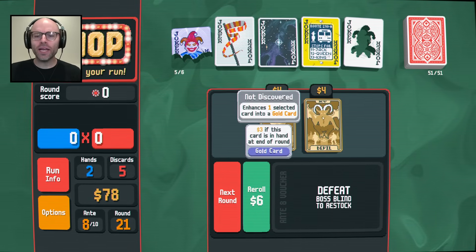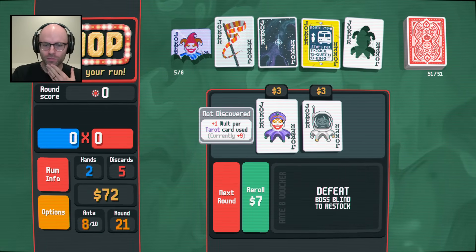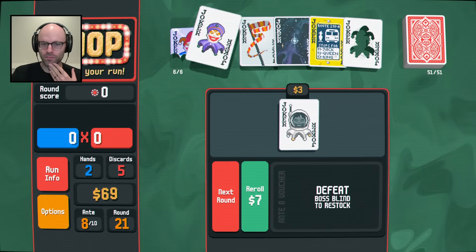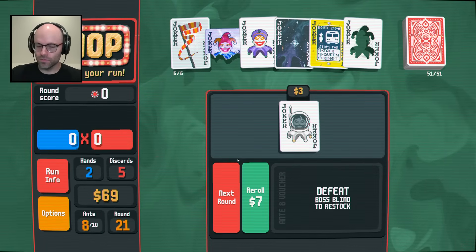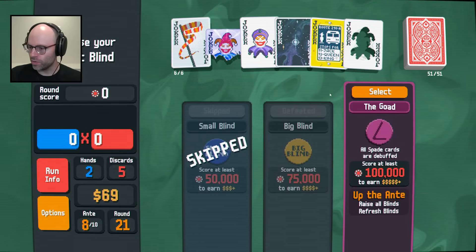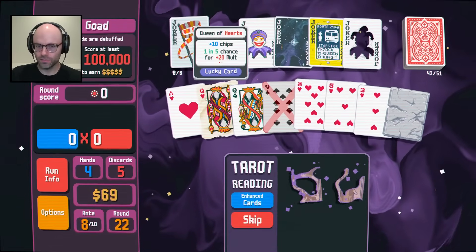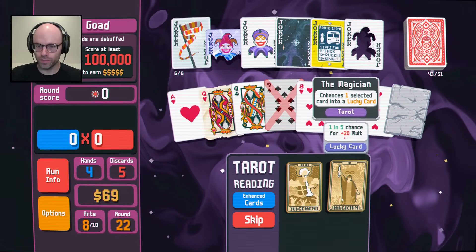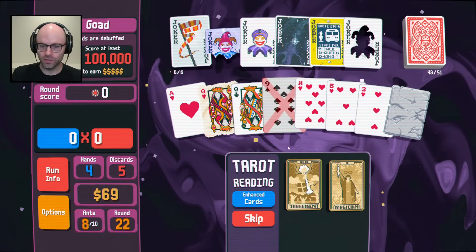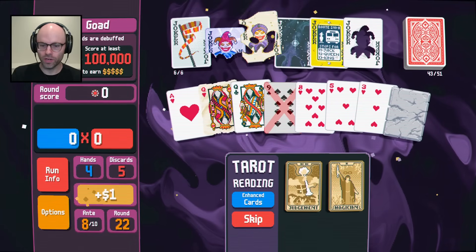These are not as good as they look like they would be. Plus one molt per tarot card used? Yeah, I'd buy that and toss that out. The Venus card doesn't even look like it says penis, so I don't know why everyone's saying that. Spades are debuffed, we need a hundred grand. Judgment - spawns a random joker, must have room. Enhances one selected card into a lucky card. Plus one molt - that's free nine molts. Sell me and give me a judgment.